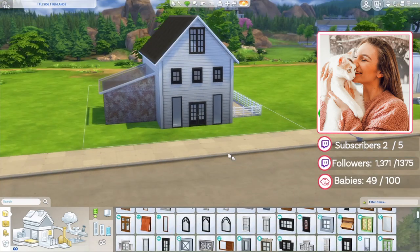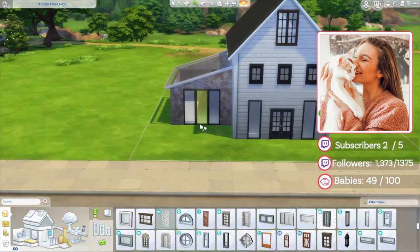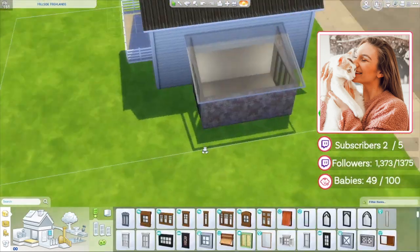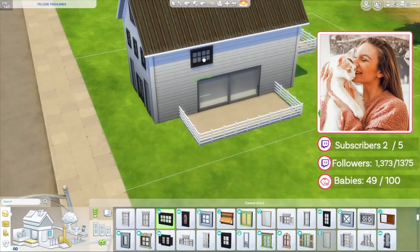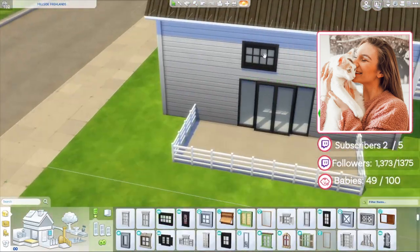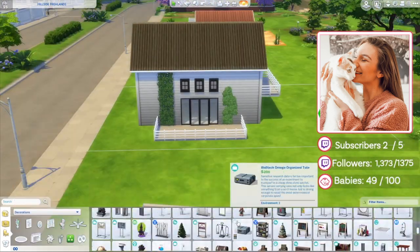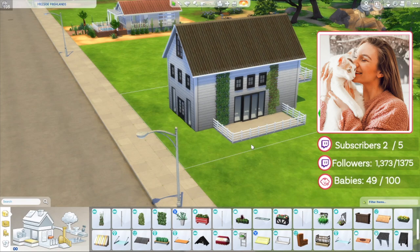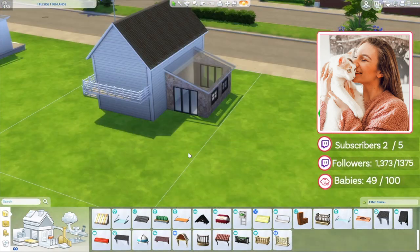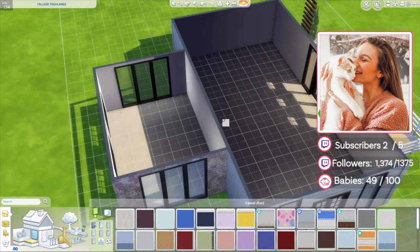Let me get into the very specific rules of this shell build. There will be no changes to the exterior walls — no moving, deleting, or adding. All packs are allowed, no custom content. Basements are allowed. You can change or add to the roof, paint, windows, doors, ladders, and fencing. When you are done, make sure you upload to the gallery using the hashtag #DingleShellOne. Tours will be on August 11th at 3:30 p.m., so make sure your build is on the gallery by 3:30 p.m. on August 11th.